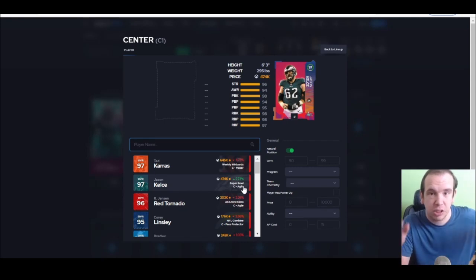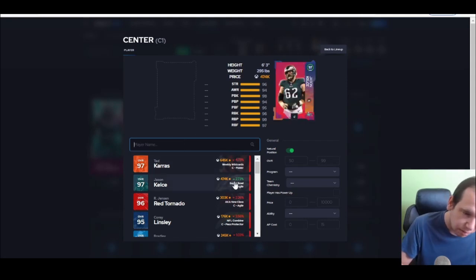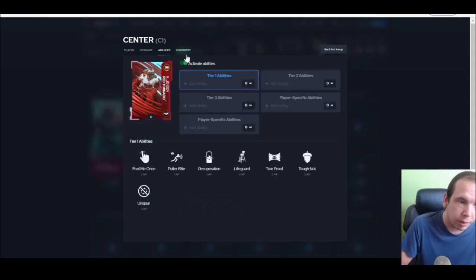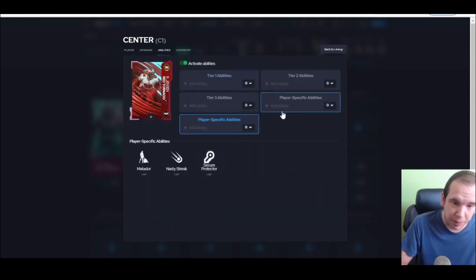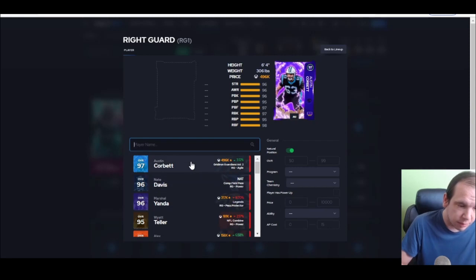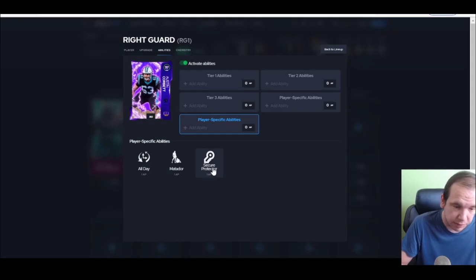For my new people who don't know, identifier just shows you who the defense is user-ing. Center — I'm not going to tell you to spend 600k, I'm going to tell you to spend 300k and go get Red Tornado, because he gets his own chemistry. With his abilities, putting secure protector for one, you can get post up or natural talent for zero — he's going to do just fine.